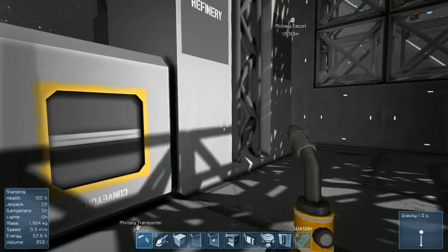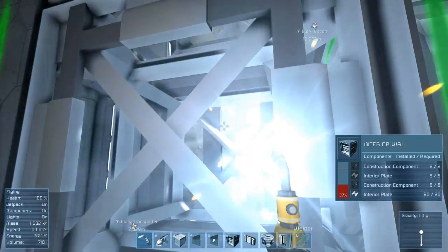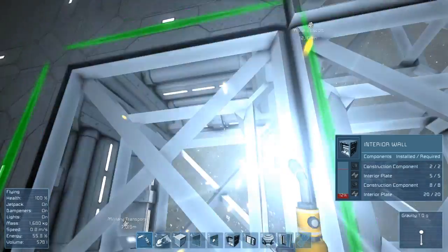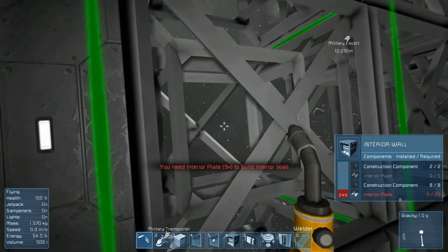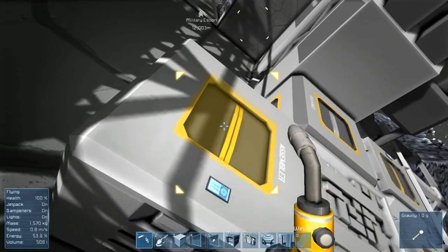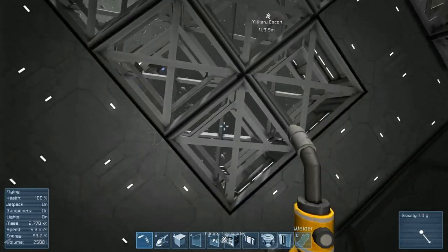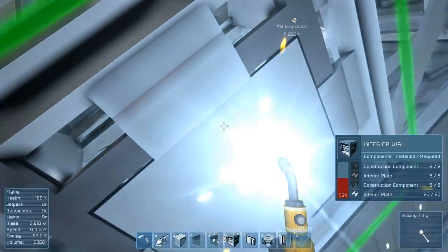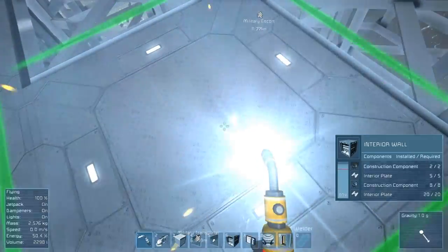Let's show you the big surprise. Check this out — interior walls, four seconds to weld. I've learned how to go into the file that controls welding speed inside the game and alter it. It was taking me eight seconds to do one interior wall and four seconds to do the light armor block. I cut those down to two seconds and four seconds, so now it will only take me four seconds to do an interior wall and two seconds to do a light armor block.